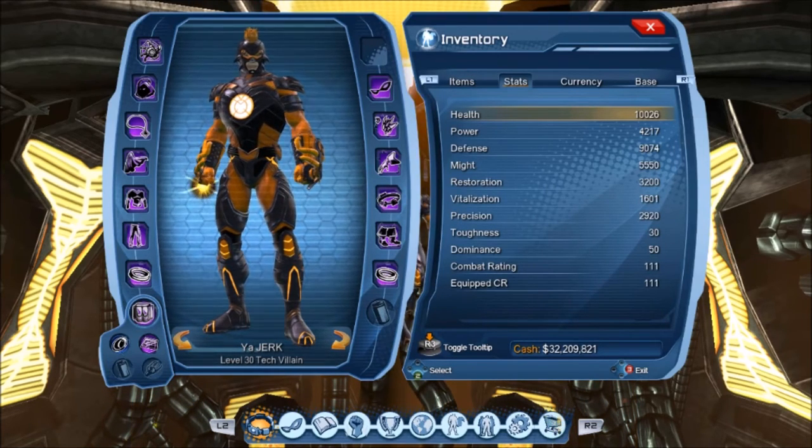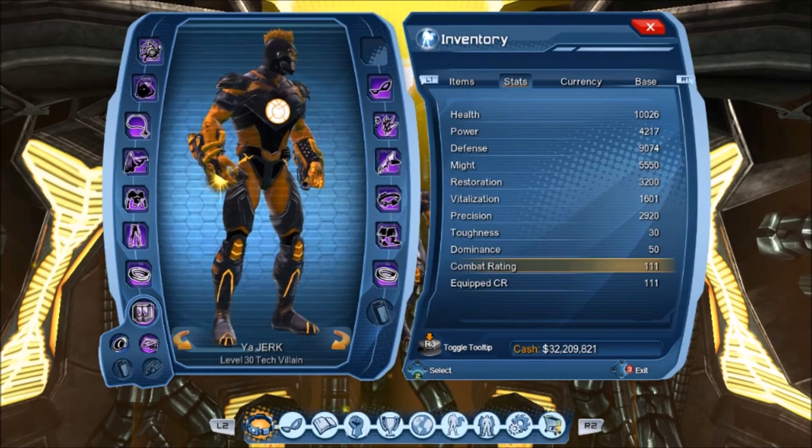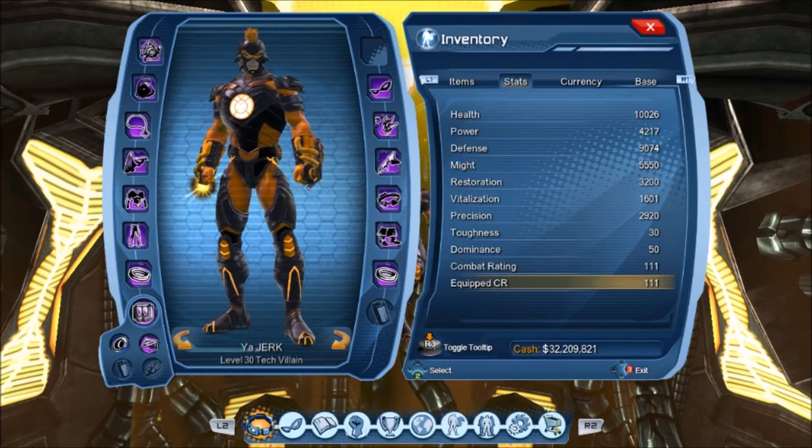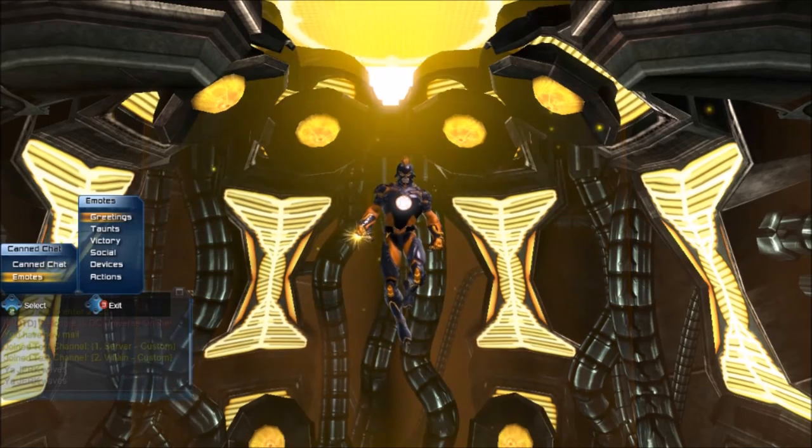The other ones are Heart of the Predator, which is the Zamoron — the pink, or violet, lanterns. Then Sector 3601, which is based off of the Manhunters. And then Shepherd of Adara, which is actually pretty cool — those are based off of the Blue Lantern style.